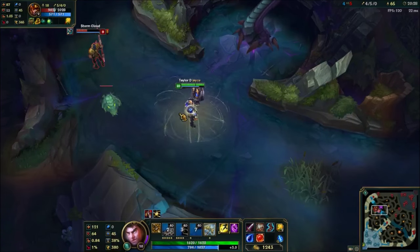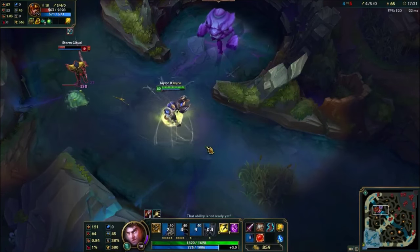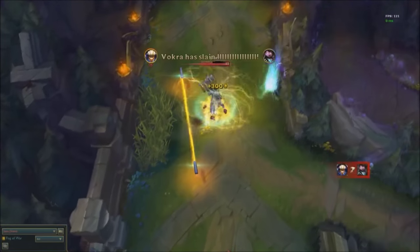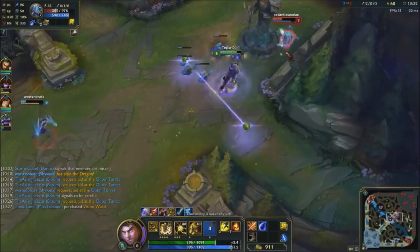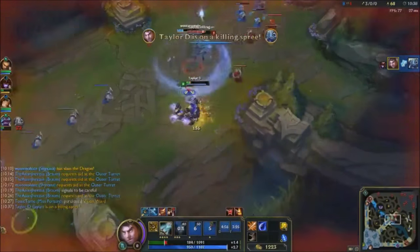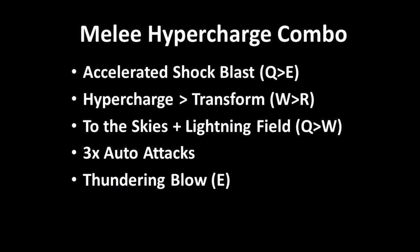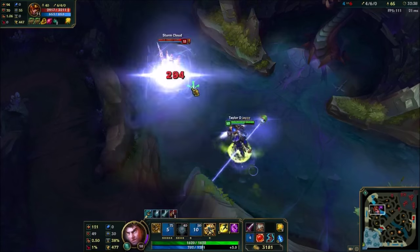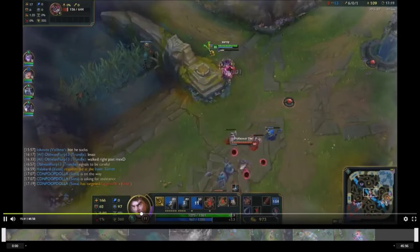This is what it looks like with the auto reset and an extra auto at the end. Here's an in-game example. Here's an example where you can use your hypercharge before your shock blast combo. This combo is similar to your standard combo except you use all your hypercharged auto attacks in melee form. This is a more bursty combo — use this when you don't need your full combo to kill someone.